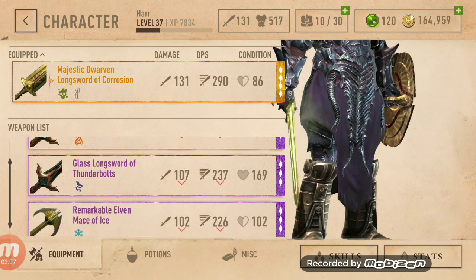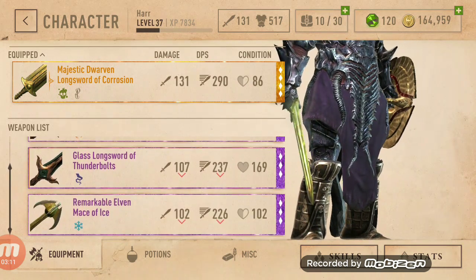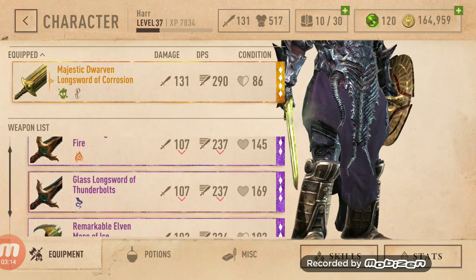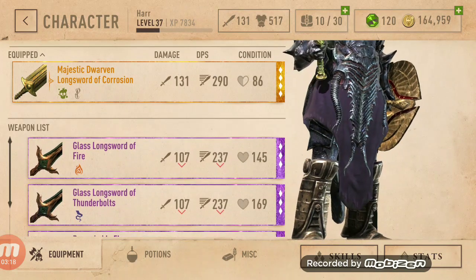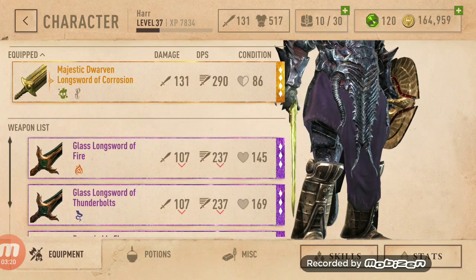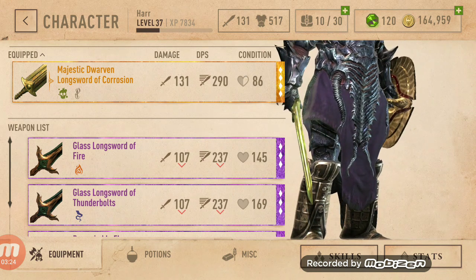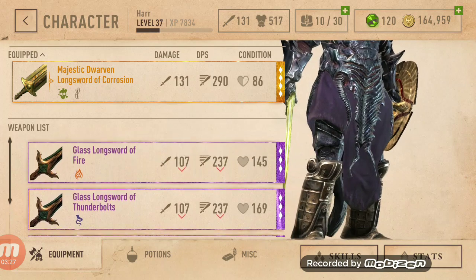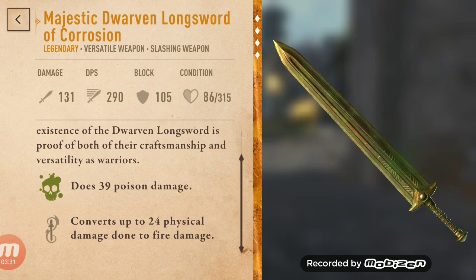Here are my weapons. Look at these ones with no bonus enchantments. When my smithy finishes its long upgrade, I'll get some ebony swords, and I will try to get bonus enchantments. This one has a bonus enchantment — I think that's pretty good, I like it. It works well, does the job. This is my favorite weapon and it is majestic.